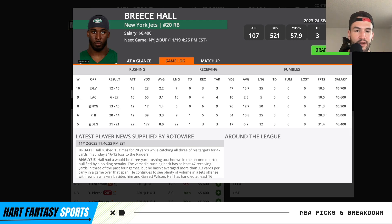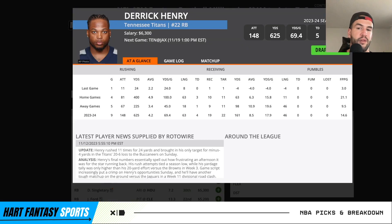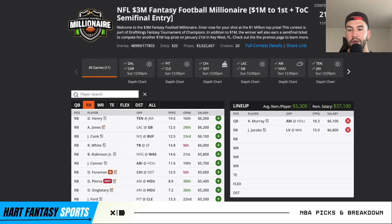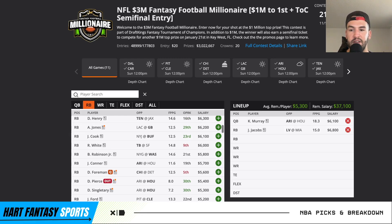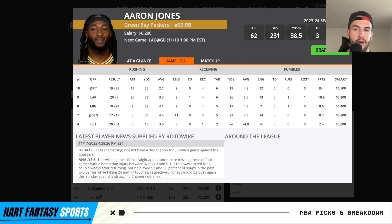Breece Hall should see 15-plus attempts — he hasn't been the best this year because of that offense, but if they can keep the game close he should be a big part of it. I absolutely love Derek Henry against Jacksonville. Derek Henry just torches Jacksonville — I think he's averaging 105 yards and a touchdown per game in his career against them. I really like Henry here; I know the offense hasn't been great with Will Levis, but if they go down big they won't run him as much — that's the risk. But he can absolutely nuke the slate with one run.